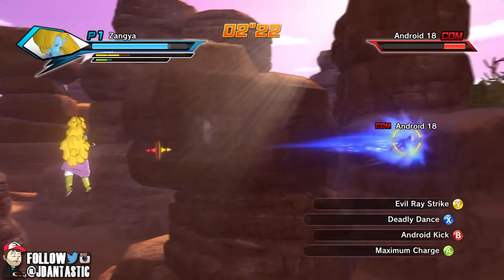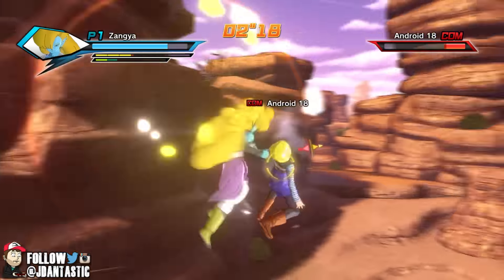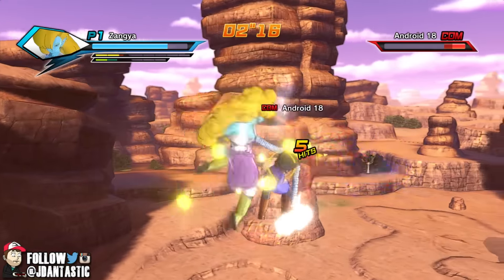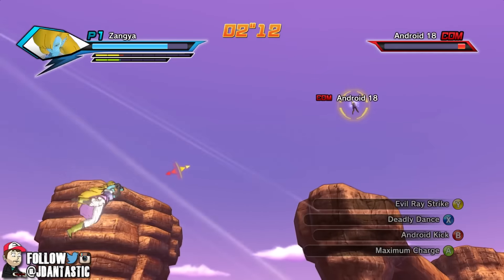Can we give her that evil ray strike? Can we give her the evil dance — how about that? Come here, where are you going, where are you running to — right in the booty! There it was.